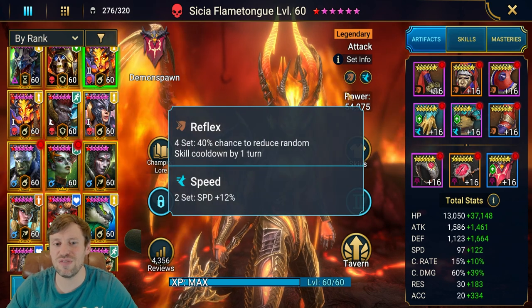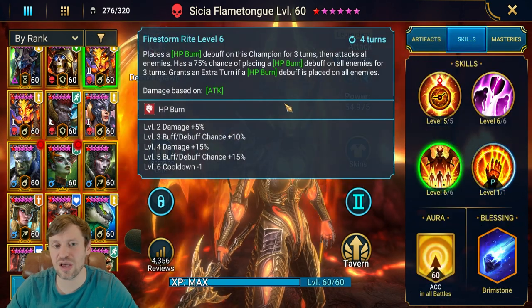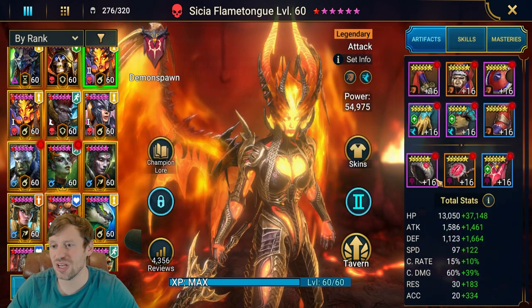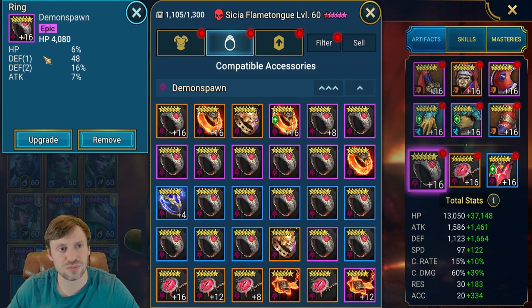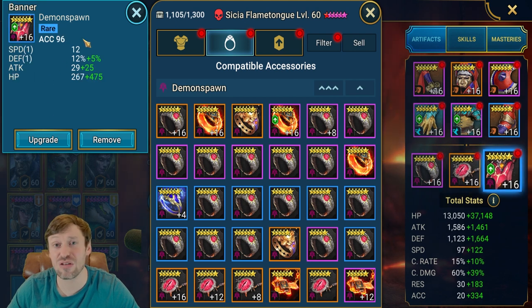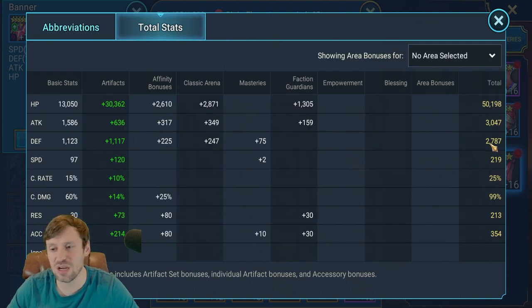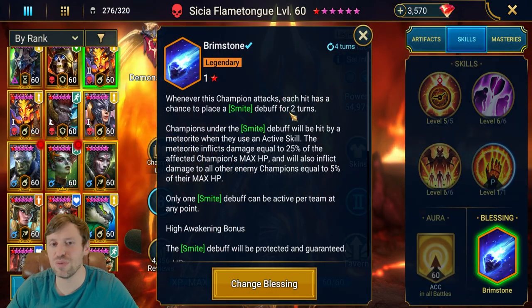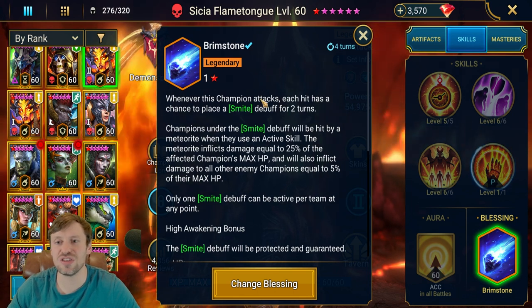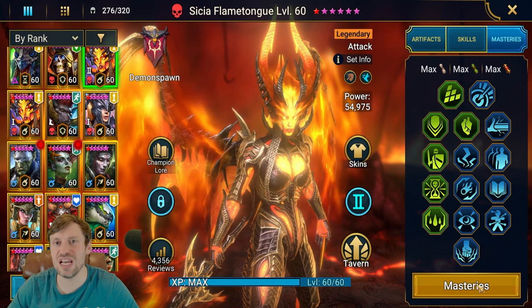First on the list we've got Sissia — she's in reflex and speed. Reflex is going to reduce cooldowns on skills by one turn, helping us cycle through A3 and A2 faster for more damage. She's got HP gloves, HP chest, speed boots, HP ring, HP amulet, and accuracy banner — it's all about survivability, which is why we're stacking HP. She has a decent amount of defense and she's pretty fast, with 354 accuracy. Brimstone is amazing on Sissia because she does a lot of AOE — there's a good chance of landing brimstone and doing loads of damage with smite.